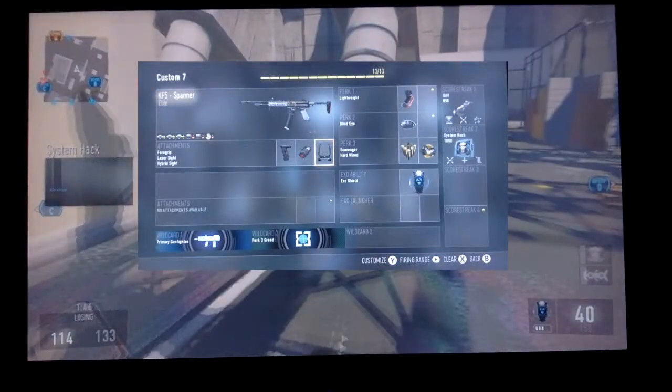My bad, I forgot about the perks. Perks are lightweight, blind eye, scavenger, and hardwire. And you're gonna need wildcards: perk 3 greed and primary gunfighter. All right, let's jump right back into this video.